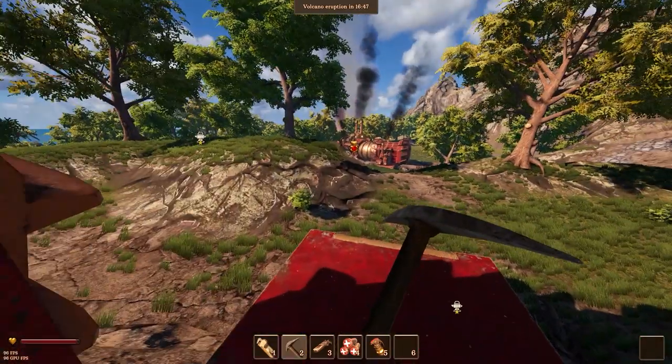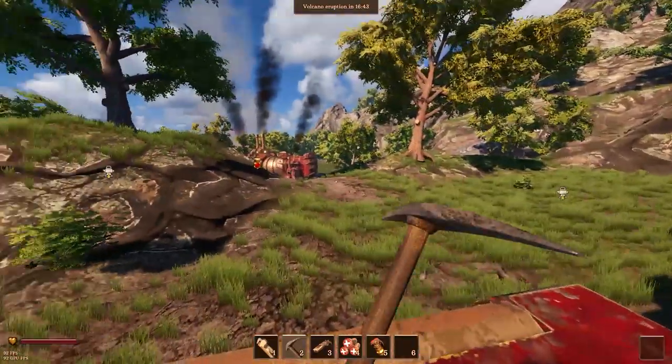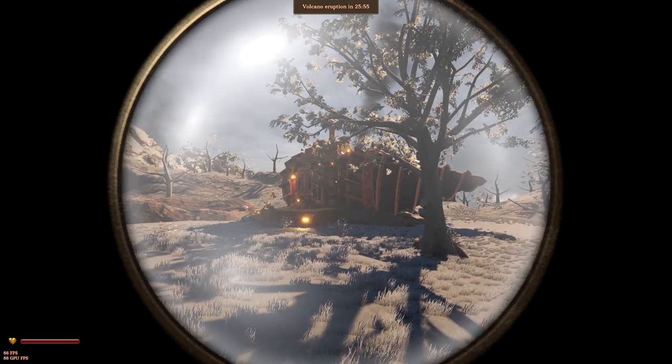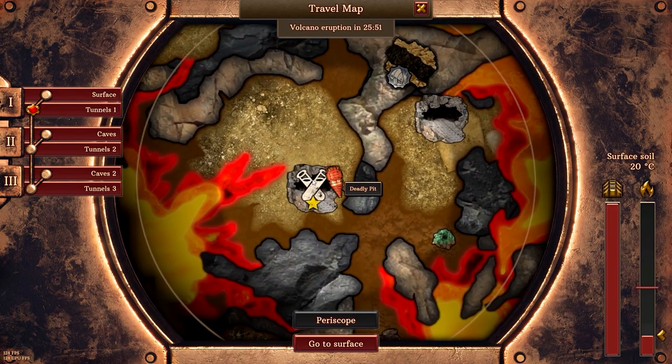Now we still need to find a drill ship that actually has the research module. Ah, here we go — this is what you want to find, the one with the two little beakers there. So let us surface and attack.